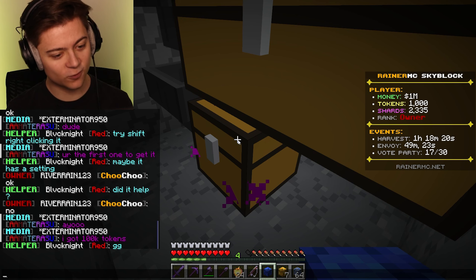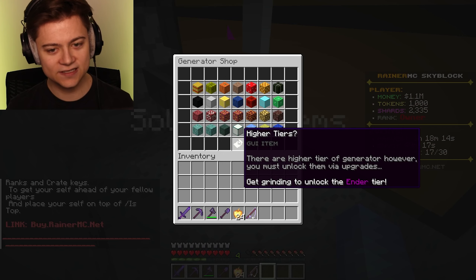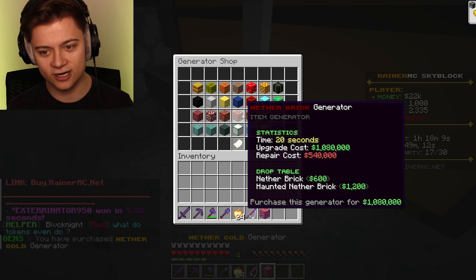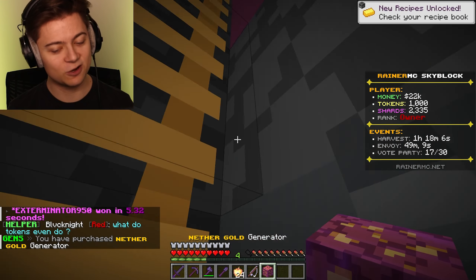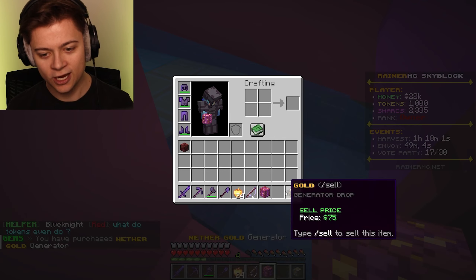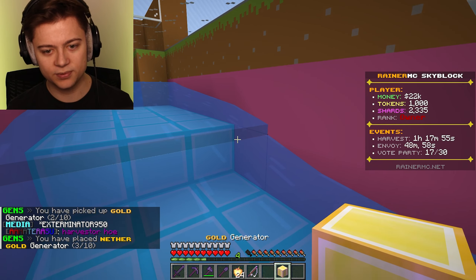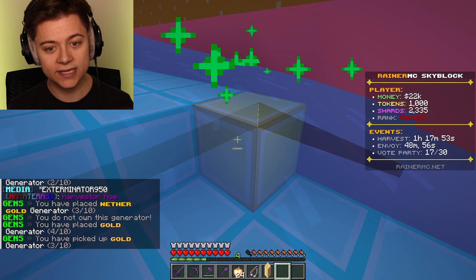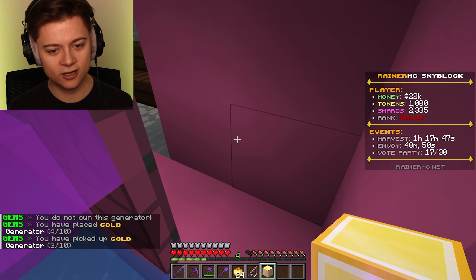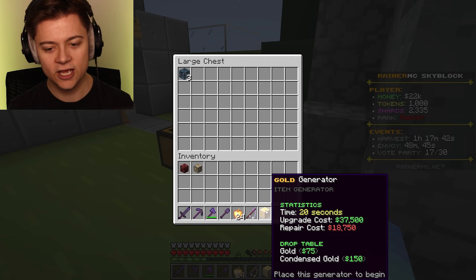GG — said this dude on the server, 100k tokens! GG. Anyway, we're going to go and do slash sell. As you guys can see, that gives us enough to go and actually buy the better gen. So we're going to go in here and buy the Netherbrick one for $1,080,000. This is honestly pretty good for our second episode — let me know what you guys think. We're going to go ahead and actually replace it with one of the gold gens. I can place this in, but it would block another one. I think I'll just keep this out here — this one was only worth about $37,500 — so I'm just going to take this over here and leave it in the chest.